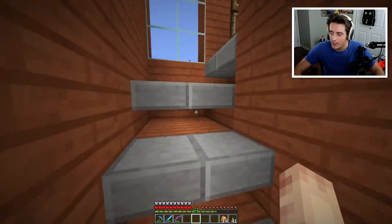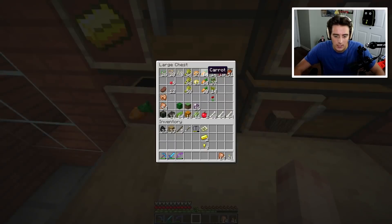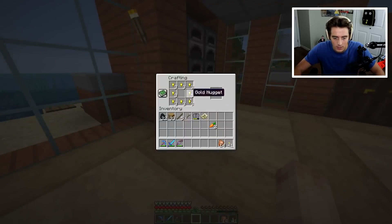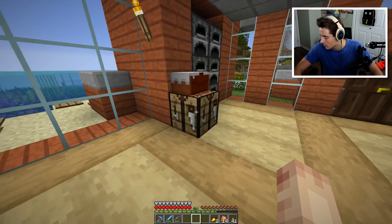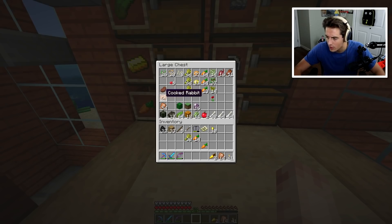We're going to need wheat, carrots, and golden carrots — horses really like being bred with golden carrots. We only got two carrots, so I just need one more. We'll need wheat for cows, mooshrooms, and sheep; carrots for pigs; and cooked chicken for dogs, since they must be at full health before they're able to be bred. Meats cannot be used to tame a wolf, but it's okay because it's just to breed the wolves.